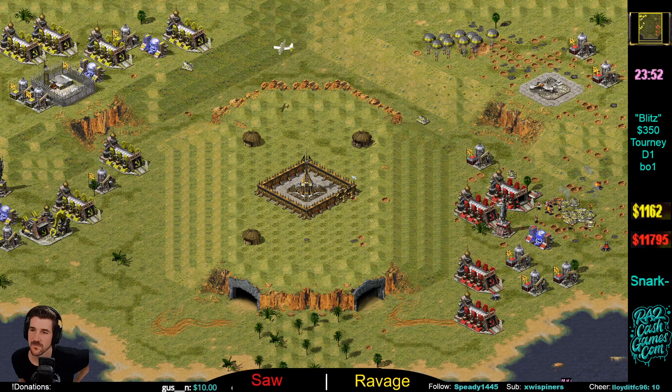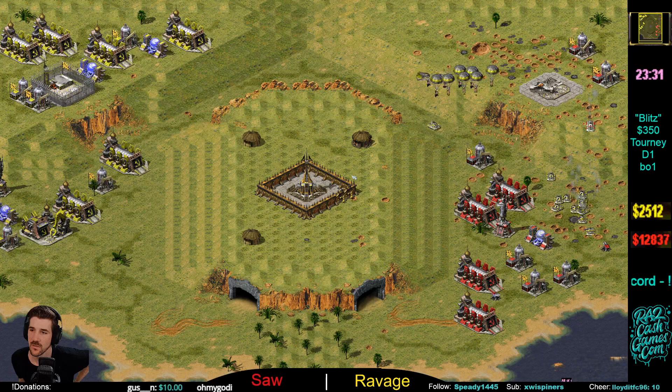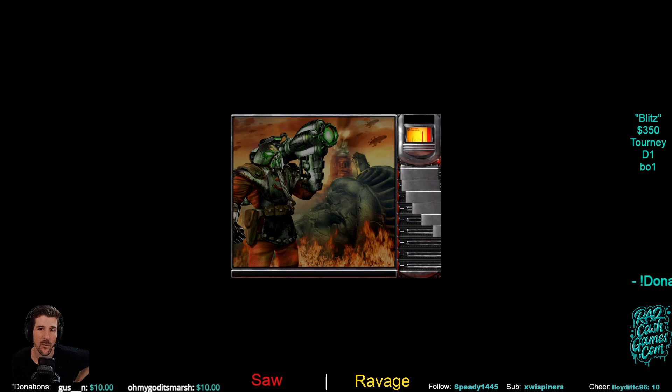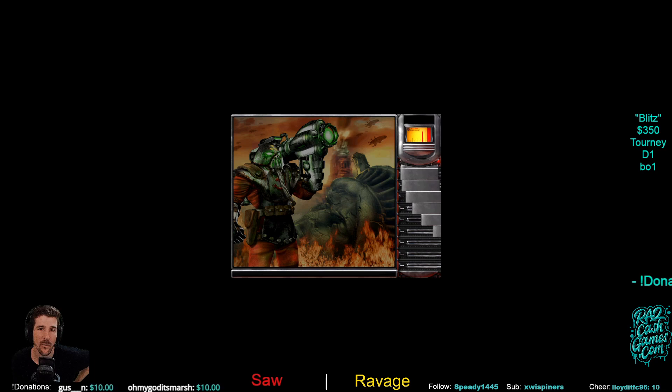Ravage is on a rampage — the MCV goes! He is just crushing Saw from the beginning: non-stop aggression, splits, microing down those tanks one after another, getting the platforms. GG is called. So Snark is going to the championship, and we've got a three-way tie between Ravage, Saw, and Mzin.